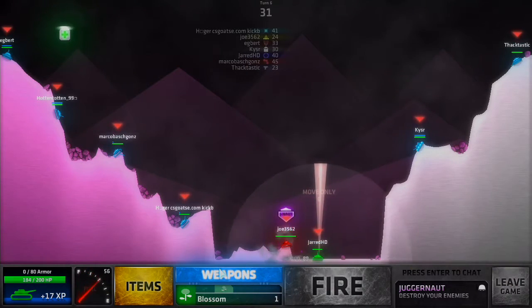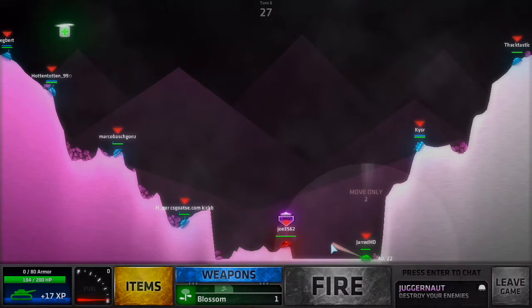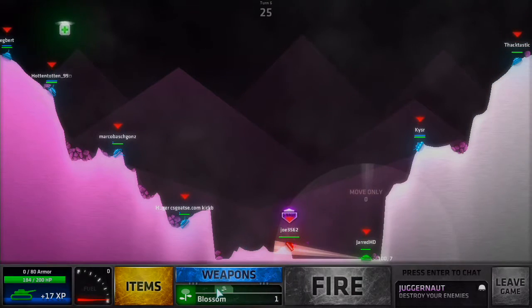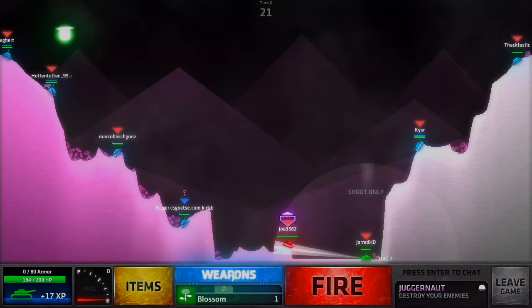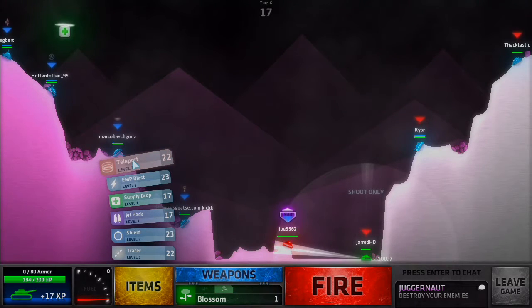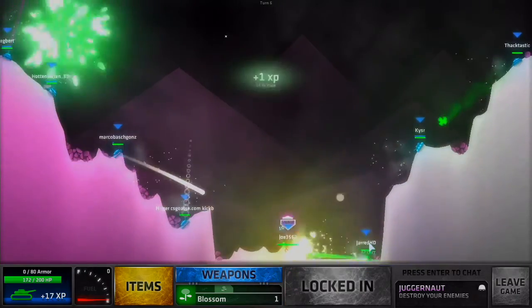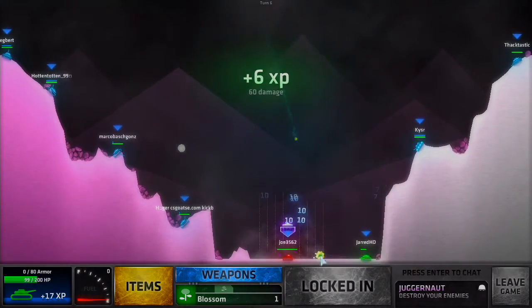I might move this way — I want to move out of the way so I don't get hit. What if I use a shield? That would be pretty cool. What if I use a teleport — can I use one? Let's try it. Oh, I can't — too late. Okay, let's use a blossom. 60 from that, that's not bad.